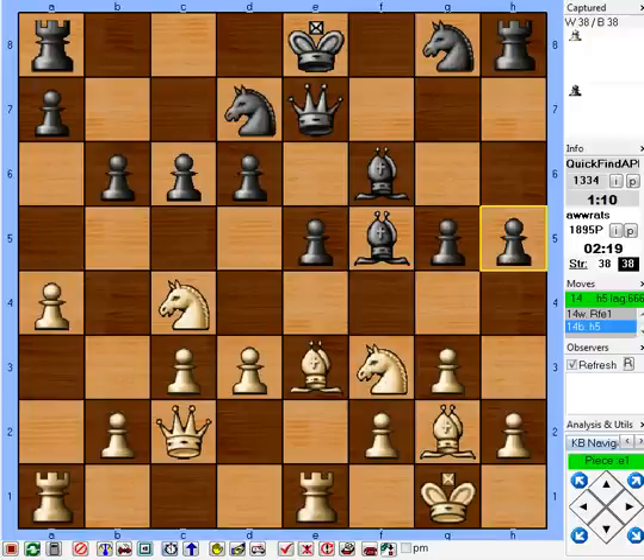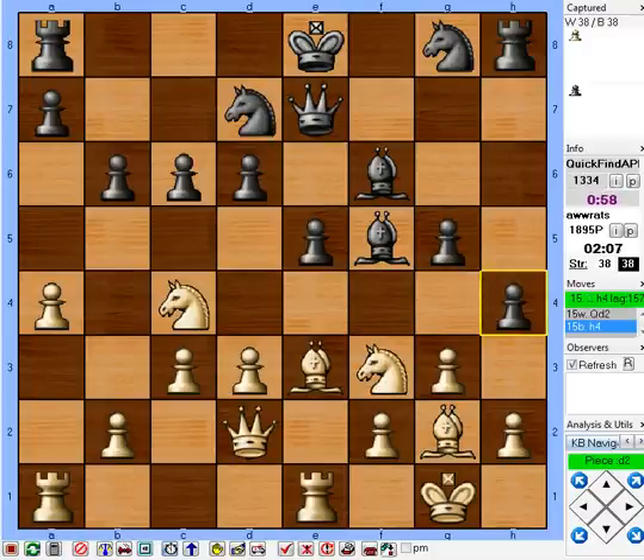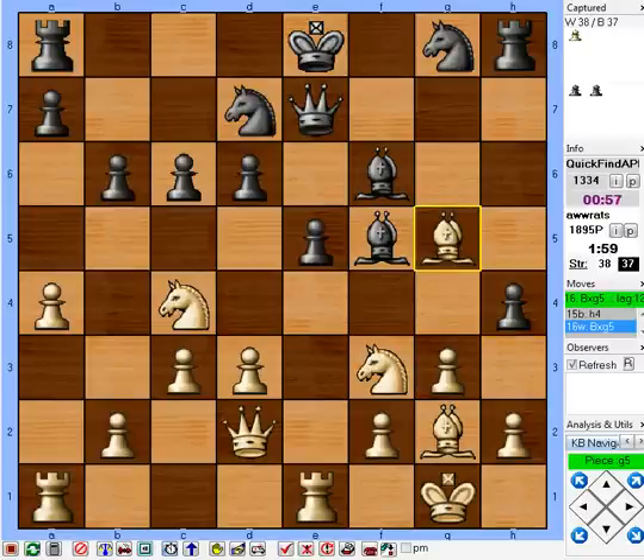Now he wants to attack on the kingside — well, why not? What I'm going to do is attack on the kingside too. If he plays g5, I have knight g5. I've got three pieces attacking on g5, so he's got to deal with it. He didn't deal with it — he's going to gambit some stuff here. Let's just threaten to trade some pieces off. Playing the rook to e1 was a nice useful move.